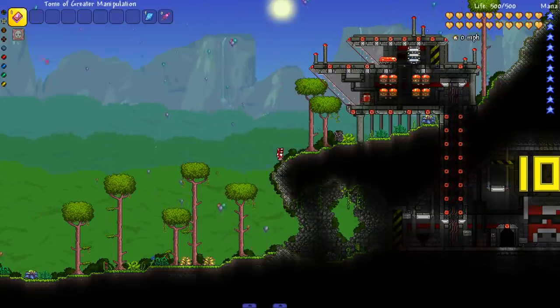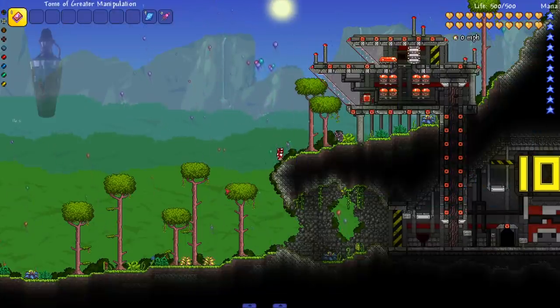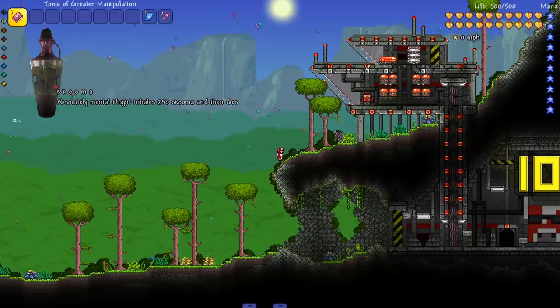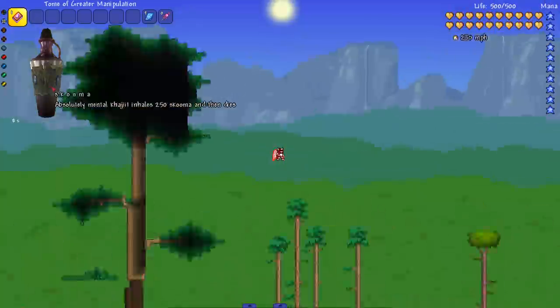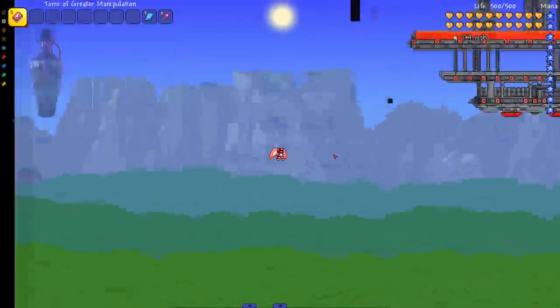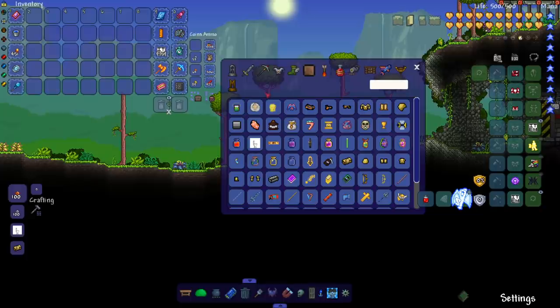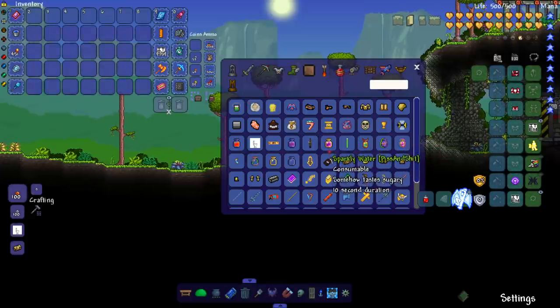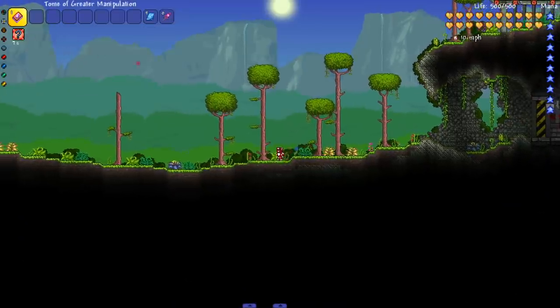Nocturnal Ooze, dark and foul smelling — sure, why not. Skuma — use at your own risk, applies the Skuma Buff for a short time. Holy shit — that's a picture straight out of Skyrim! I'm fast as hell, I can't control it, somebody help! Oh my god, I crashed the game. Let's continue looking through this; hopefully it doesn't crash again.